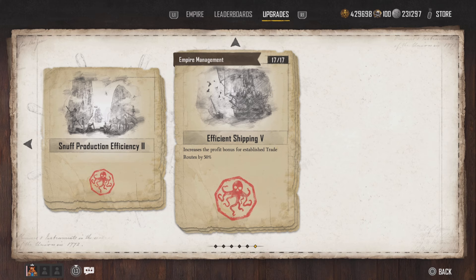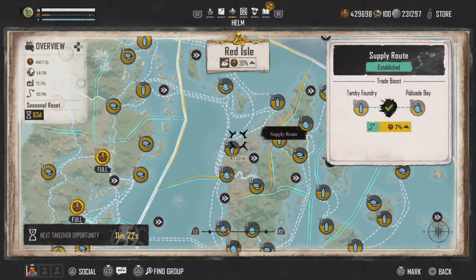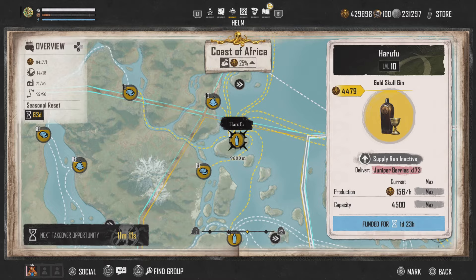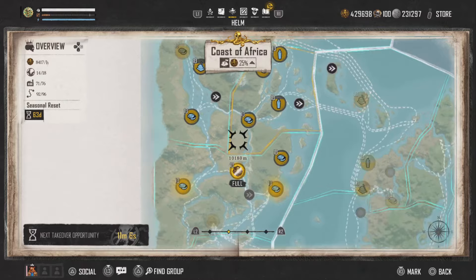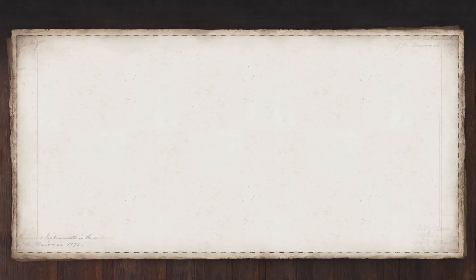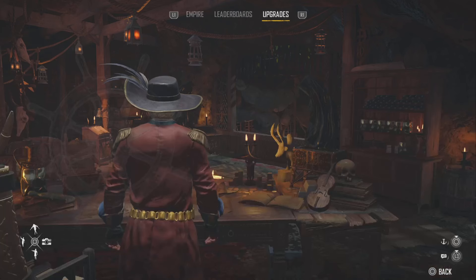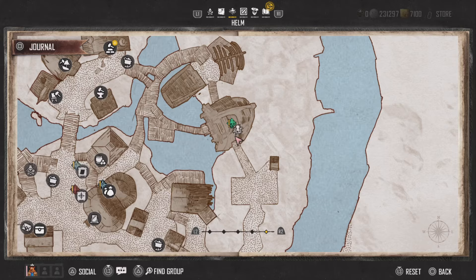It's fully up to you — Red Isle gives more than enough pieces of eight on its own. The last page, empire management, used to be amazing before update 1.3 because it increases the profit bonus for established trade routes by 50%. For example, Harifu used to be 527 per hour — now it's only 156, which isn't ideal. The page has become somewhat less useful.